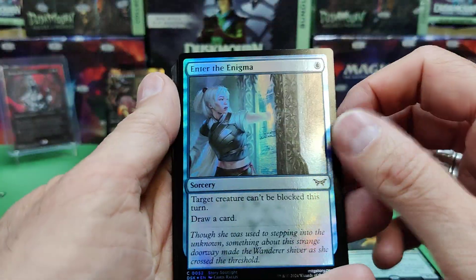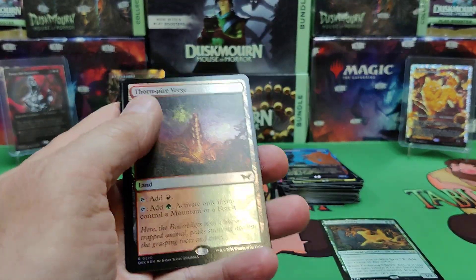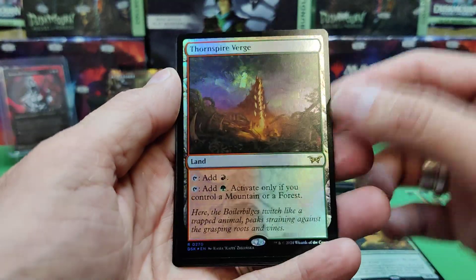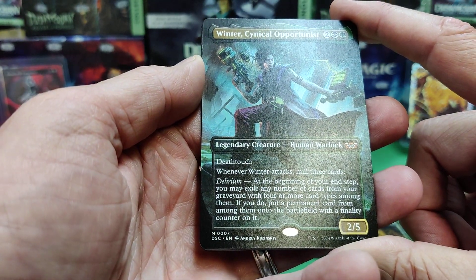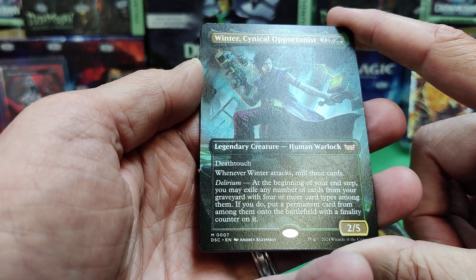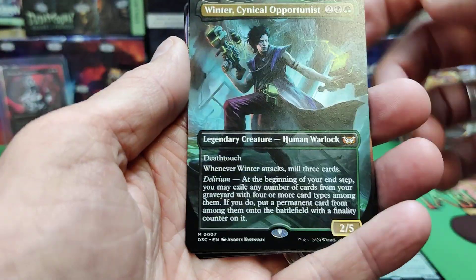Last pack — let's see how we do. Thanks for watching, guys. Remember, at TabletopGiant.ca we'd love to have you as a customer and on the channel to watch us open. We do have free shipping if you spend $10 or more on singles. There's the Thorn Aspire Verge — the red-green dual land in the set. There's Winter's Cynical Opportunist: a 2/5 Deathtouch — whenever he attacks, mill 3, and he has Delirium. At the end of your end step, you may exile any number of cards from your graveyard with four or more types among them; if you do, put a permanent card from among them on the battlefield with a finality counter. Some recursion there.